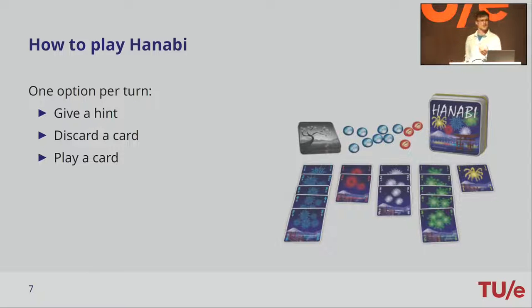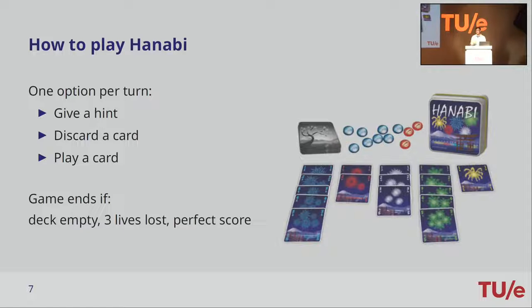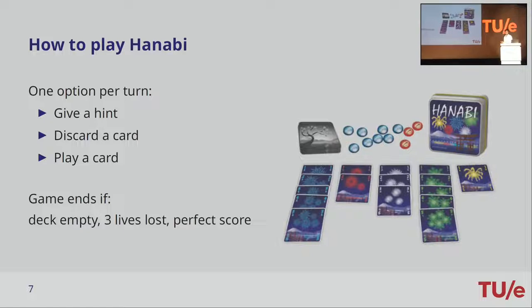The game can also end with a perfect score of 25. But usually the game ends when the deck is empty. When you discard or play a card, you get a new one from the deck. If the deck is empty, every player gets one more turn, and then the score is counted by counting the amount of cards in the firework stacks.